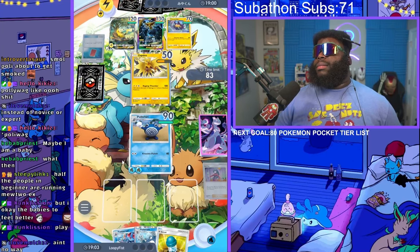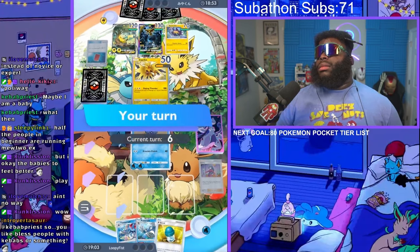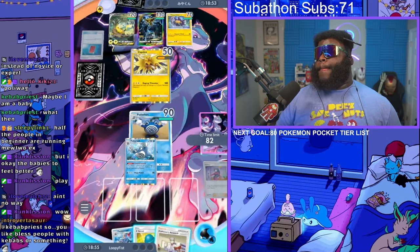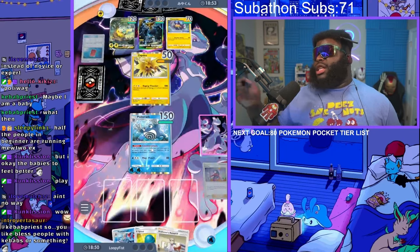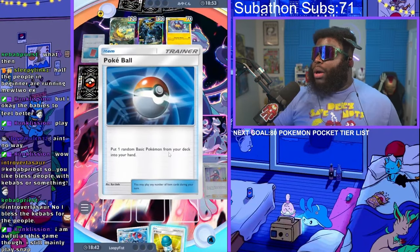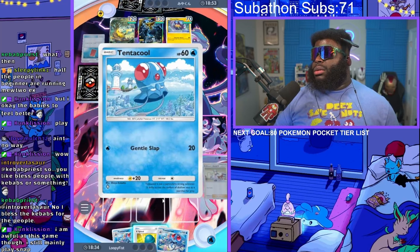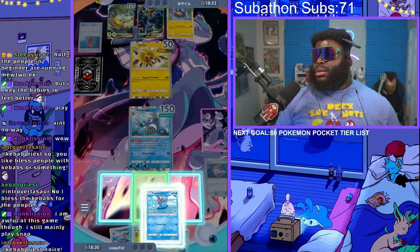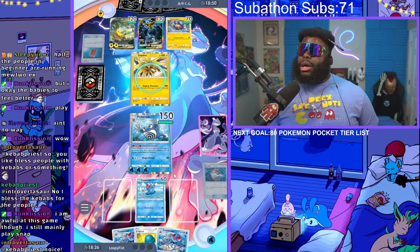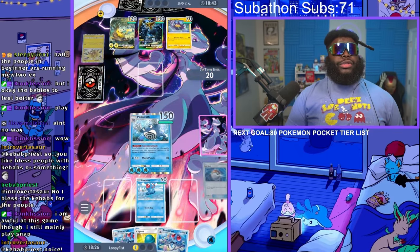He's gonna kill me this turn, and that's okay. Actually it's not okay. He's not gonna kill me because if he does, he's gonna hurt himself. And if he hurts himself, I'm gonna kill him because I'm gonna get a Giovanni. We got a Pokeball and it's gonna give us a Tentacool. We'll kill this Zapdos — he's not gonna be able to kill us. He hasn't killed anything yet. He's playing a very dangerous game and he doesn't even know it.